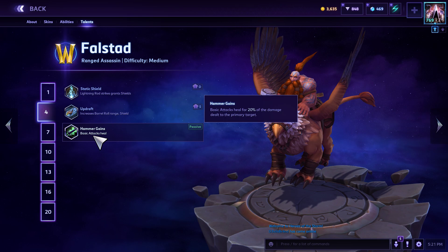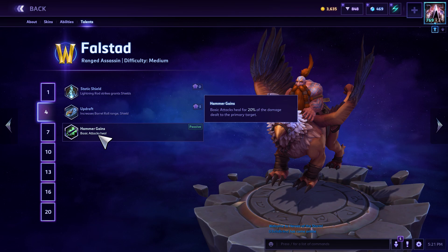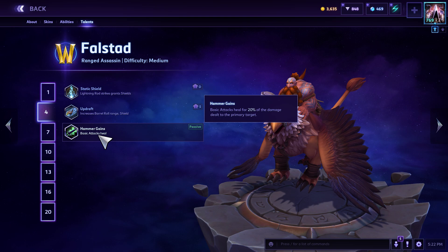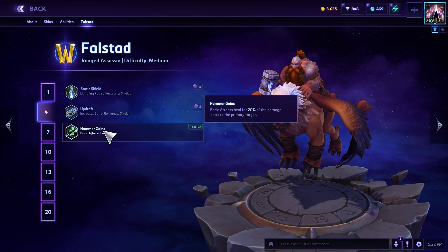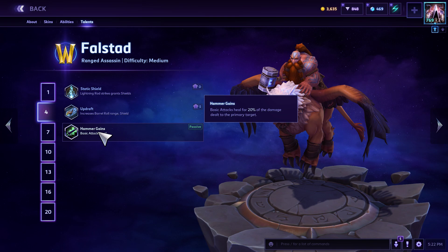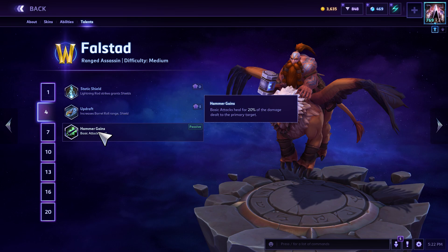At level 4 you pick Hammer Gains — basic attacks heal for 20% of damage dealt. This can be really useful against a Zeratul, for example, who is one of the main counters for Falstad. Normally Zeratul can just blow you up, but Hammer Gains lets you stay in the fight and hurt him pretty substantially if you kite well. Number 4 is also good if you're going to be in a solo lane situation — though I don't recommend Falstad for solo lane; bruisers like Artanis, Leoric, Malthael, Dehaka, or Tyrael are better.